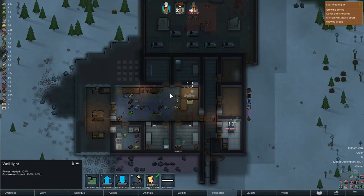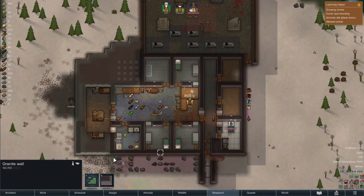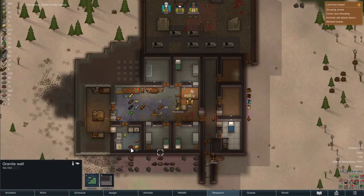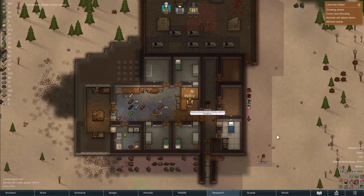The next day Henderson is back on her feet. We're back to having fully operational colonists again and Henderson will continue hunting. Ashuta is hauling some stuff and cleaning the base, and Doc is still busy with research.